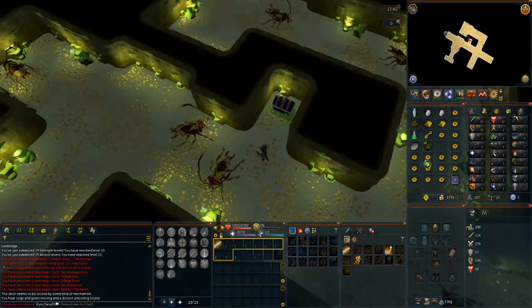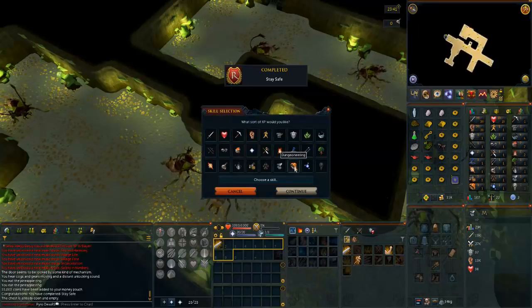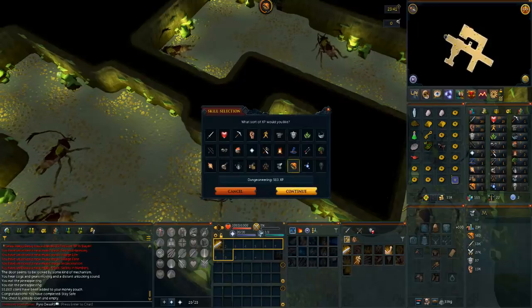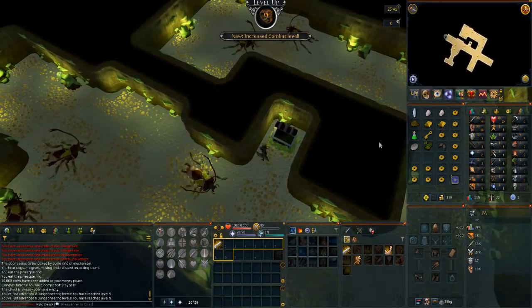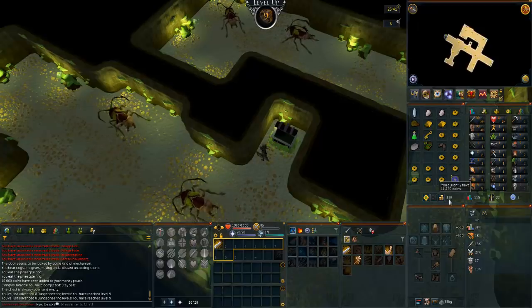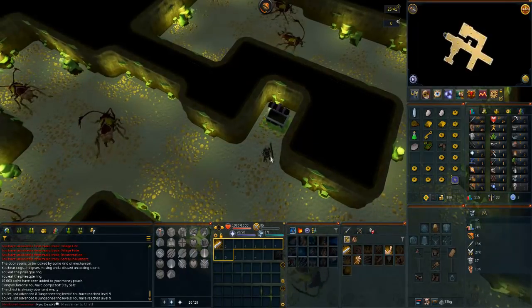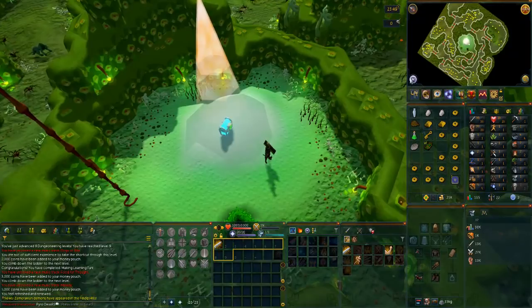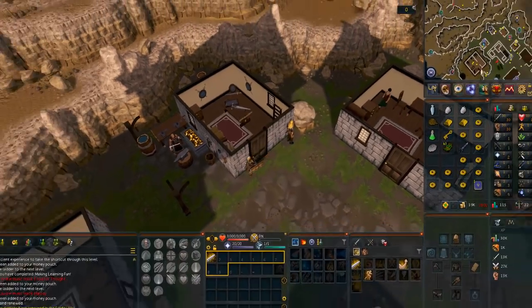Next up I did the Stronghold of Player Safety. Let's open this up and get a few lamps — I'm going to put those into Dungeoneering so I can get a bit more XP when I end up doing that. Level 9 Dungeoneering now, which would have been painful to get from level 1. Got safety gloves and a bunch of cash too. Then I went through and got my 10k from the Stronghold of Security, and didn't die, so that's the best outcome. With that cash I went over to the shop and bought a Mithril 2H Sword for a nice starter melee weapon for questing.